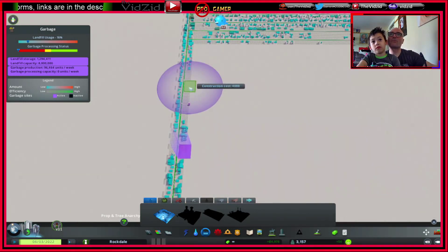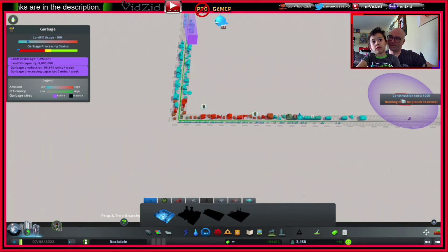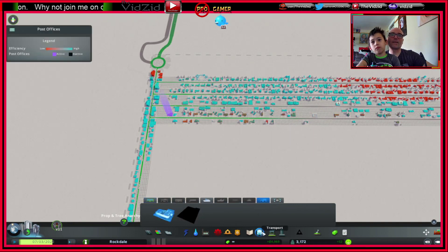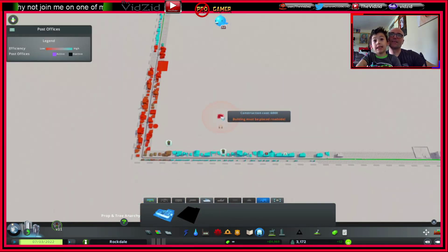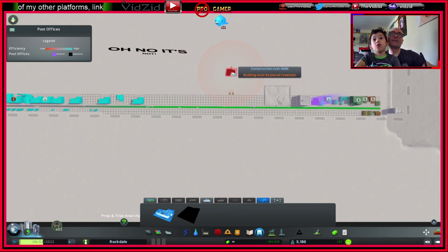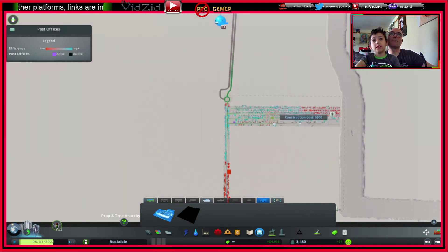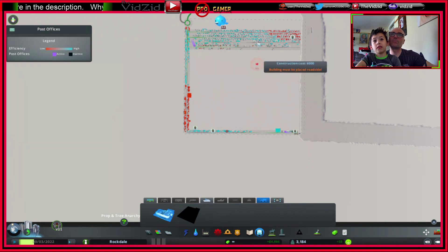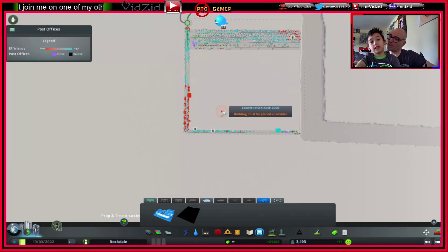Your best bet would be to put it here or up here. Buses — right, this is the bus garage. You can put it anywhere, but it's best you don't put it near the houses because it's loud, lots of buses in and out. It needs to be on a road — it holds buses!